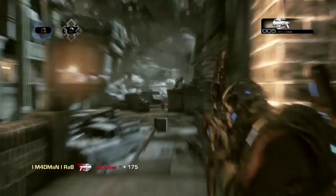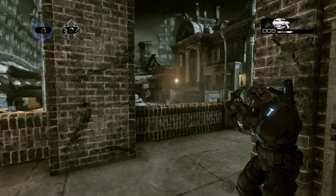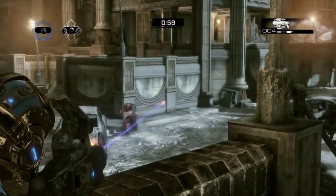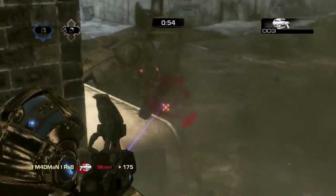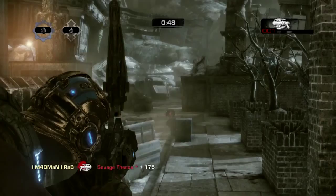So now we've basically covered all the ribbons we're gonna get. It's 3000 first bloods we need, 3000 last man standings, 600 buttoned-up ribbons, and 500 MVPs. For anyone that doesn't know, after 100 MVPs you unlock Superstar Cole as a COG character, so that's another incentive to do this.